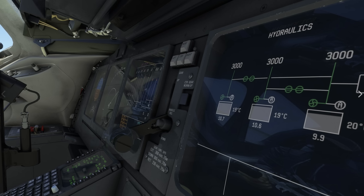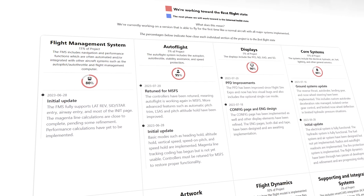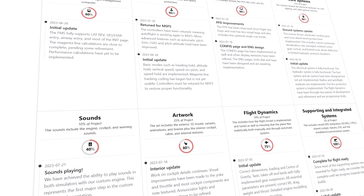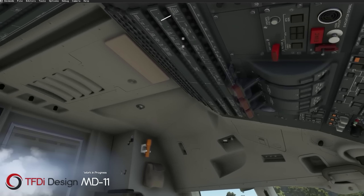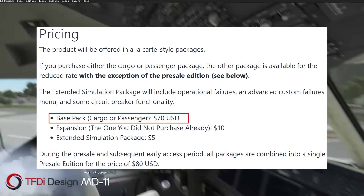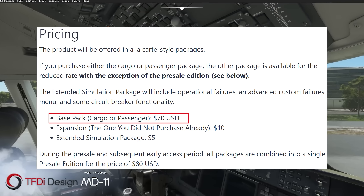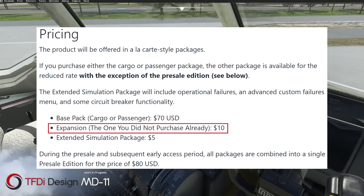As of making this video, the aircraft is 77.75% complete. The developers have published a full progress page highlighting where each and every subsystem of the aircraft is in relation to its completion. We expect to see the MD-11 grace our virtual skies by the end of this calendar year, with a rather interesting pricing package. A base pack, which gives you the option to either purchase the cargo or passenger version of the aircraft, will be priced at 70 US dollars. If you wish to then upgrade to the version you didn't purchase the first time, that will be an additional 10 US dollars.